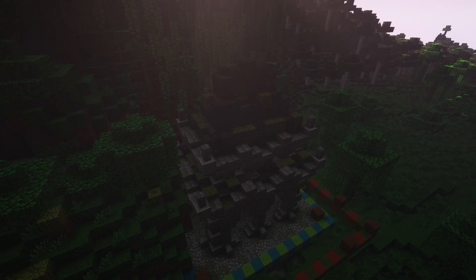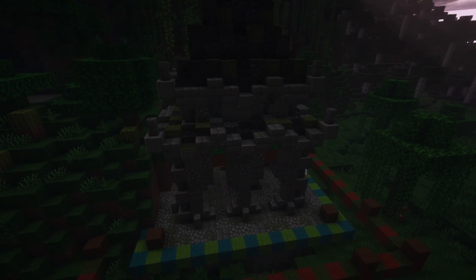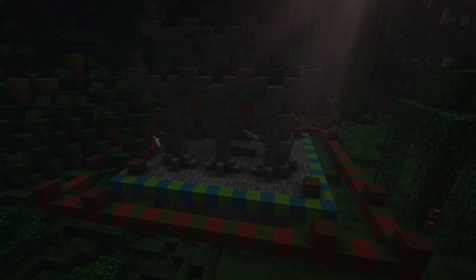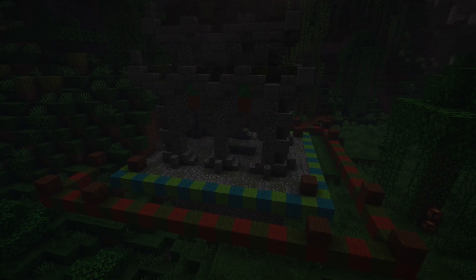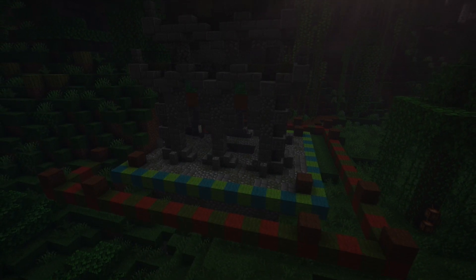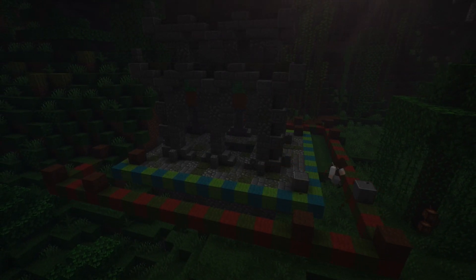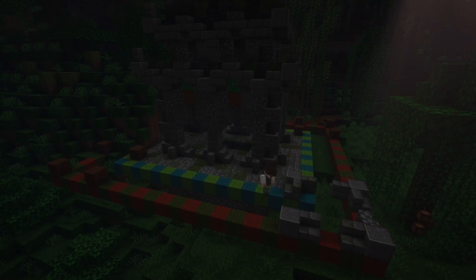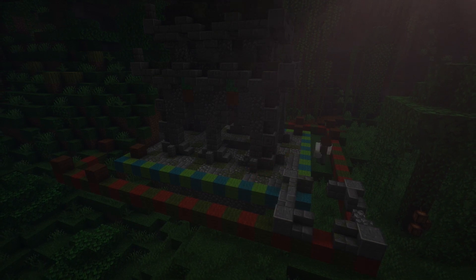Now we come down to the floor. I wasn't going to leave it as basic cobble. I never actually did the interior lower area — that can stay what it is. I just wanted to do the upper area. So I came in with stone bricks and moss to add a different block so it's not just one texture of cobblestone with the occasional moss on it.